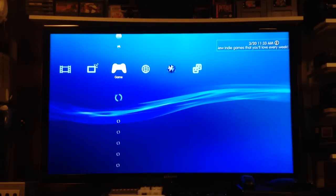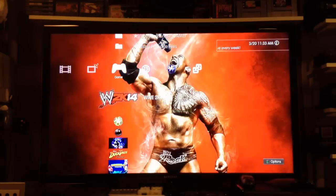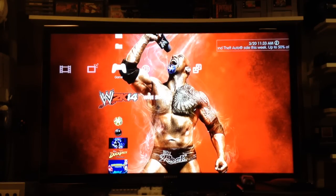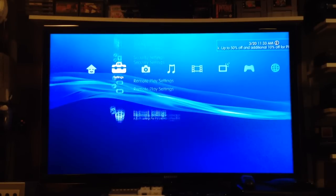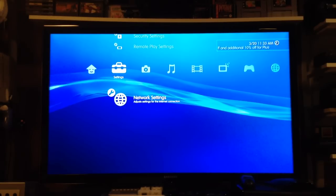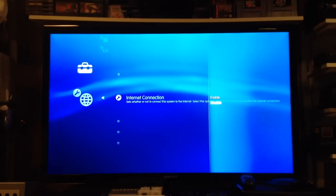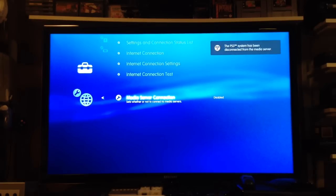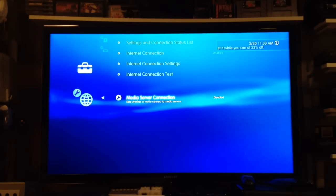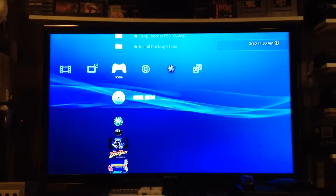So now if we go to the CD-ROM tray, it's telling us WWE 2K14 is in there. So now what we have to do — this is the way I do it — I go to Network Settings, Internet Connection, and I disable that. I go to Media Server Connection and I'll disable that. I don't think this one is needed to disable, but I'll do it anyway just to play it safe.